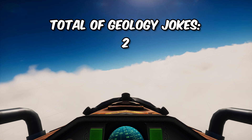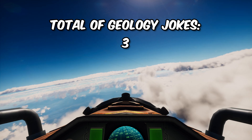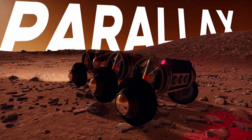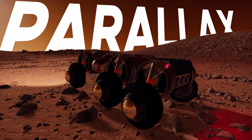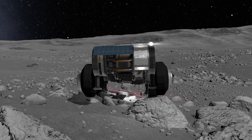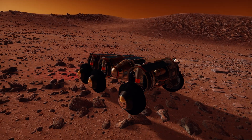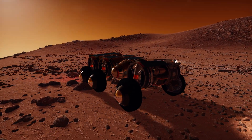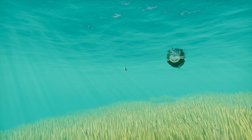Parallax 2.0 is one of the best KSP1 mods released in the last several years. This extension focuses solely on ground textures, scattered objects, collision mesh for these objects, and some very impressive foliage on land and even underwater.